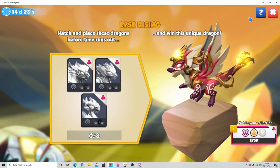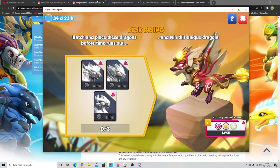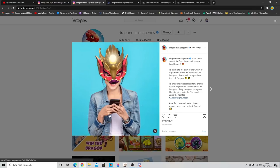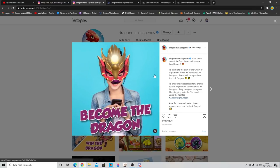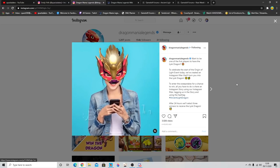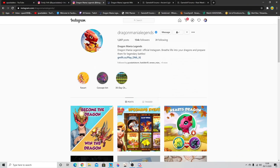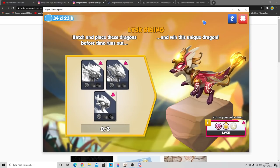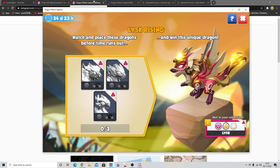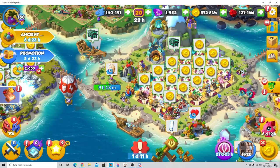Mentioning Lisk quickly — for less than 24 hours the DML Instagram page is holding a competition where if you use the Lisk filter you can actually win a Lisk dragon. So for those of us that probably won't get lucky and get Lisk in this event, you can put in a picture as part of the competition to try and win it.